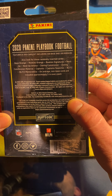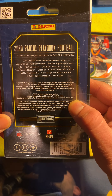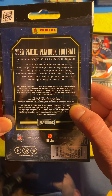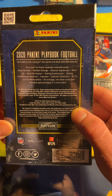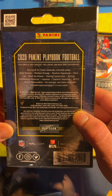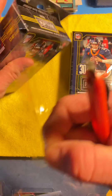2020 Panini Playbook Football features a 200 card set including 100 base and 100 rookies. Also look for these randomly inserted cards: Base Orange, Rookies Orange, Rookies Signature, Next Up, Next Up Jersey, Zoning Commission, Zoning Commission Material, Captains, Captains Watches, Blitz, Blitz Memorabilia. On average, non-base cards are included, approximately 5 in every pack. We're going to pop these open.